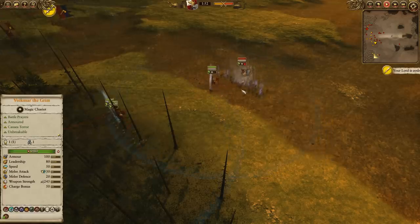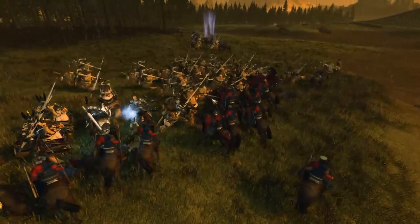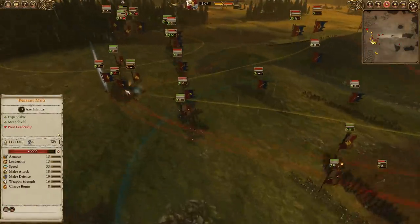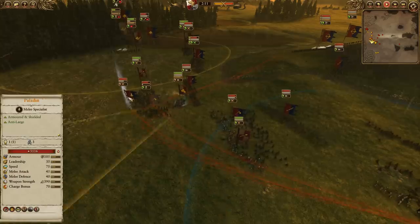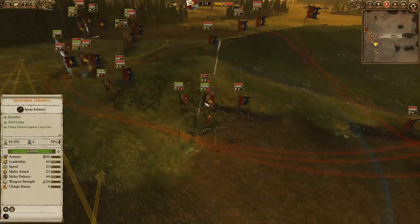The Amethyst Wizard is going to throw a Spirit Leech, pulling these Mounted Yeoman straight into an ambush. This is probably overkill for Mounted Yeoman, but they're basically just peasants with horses, so it's acceptable to completely overkill them. Meanwhile, on the far side, the Paladin is getting in and getting a rear attack on the Steam Tank — a great play. He's got Anti-Large, pretty good weapon strength, and a good charge bonus, so on the charge especially he'll be able to do some good damage.